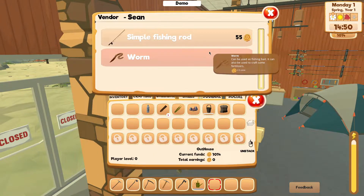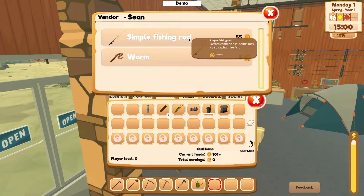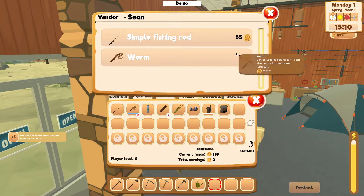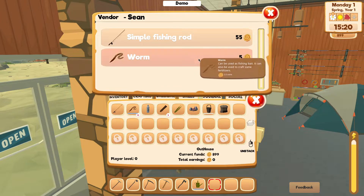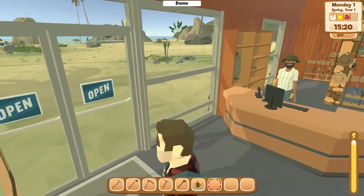Let's see what we can buy. Right now we can only buy a simple fishing rod and a worm, and we have enough money to do so. So we're going to buy one fishing rod, then we're going to buy lots of worms, and we're going to try out some fishing. Sixty dollars worth - twelve worms. And I don't think we can sell anything to the vendor, but he just closed. So we made it just in time.